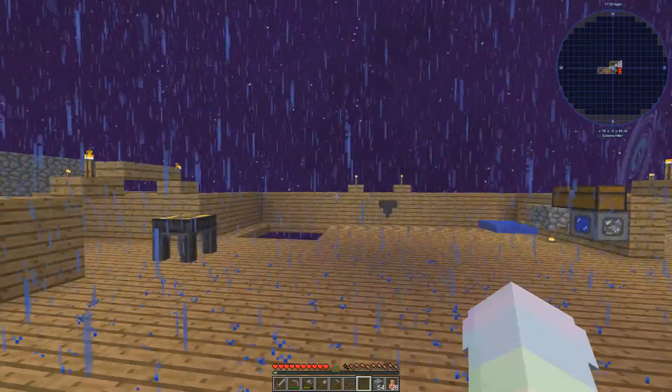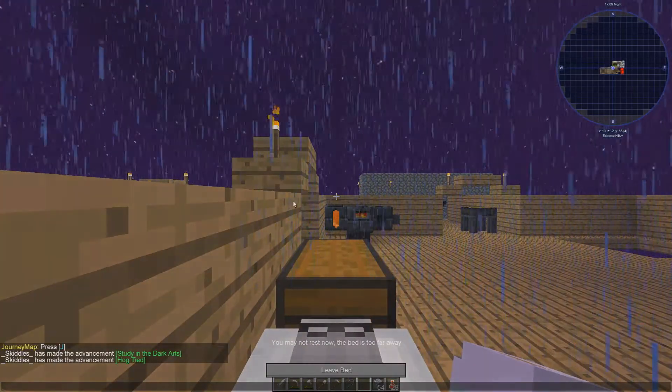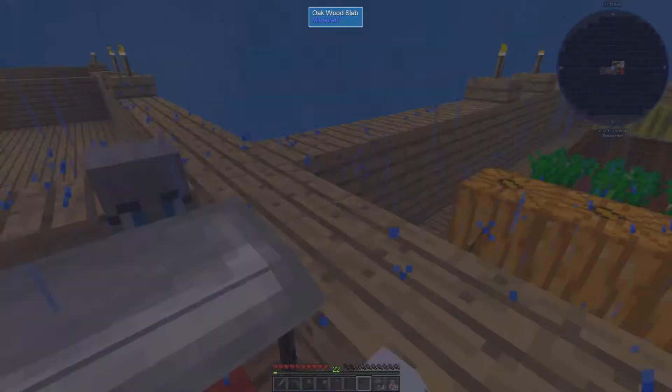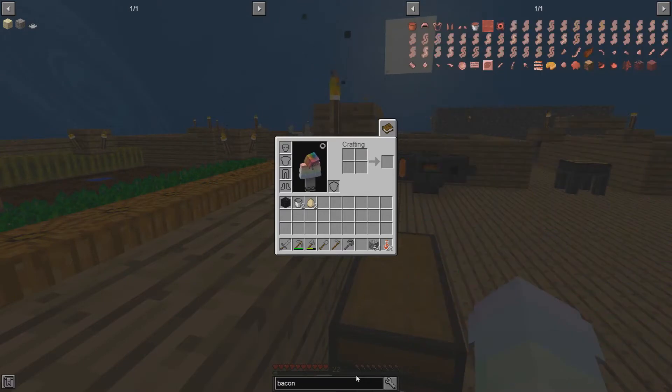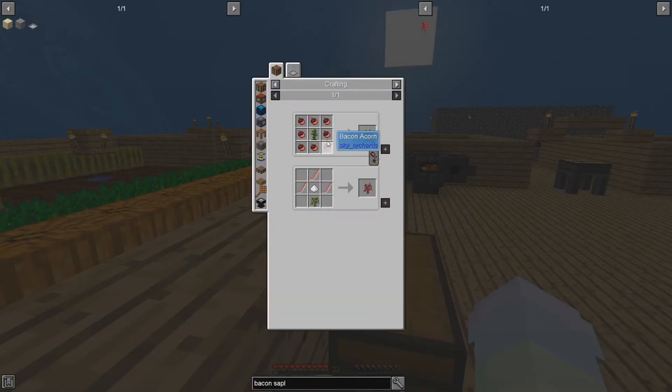Let's go ahead and sleep so we can get rid of the rain. We'll take a look at those saplings — we have the bacon sapling and the donut one. The bacon sapling is going to need a jungle sapling, an apple sapling, sugar, and bacon.